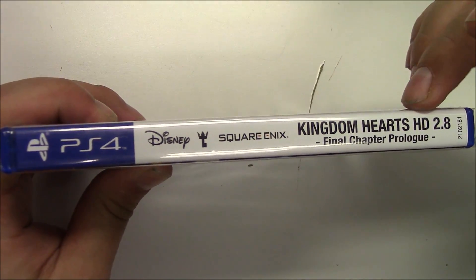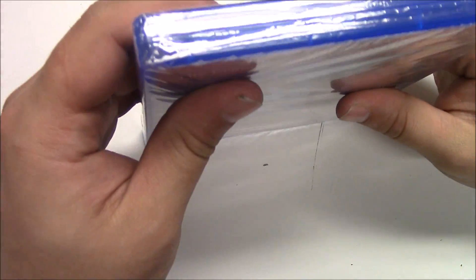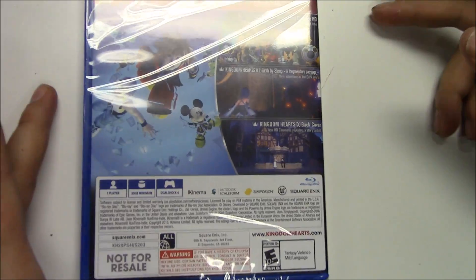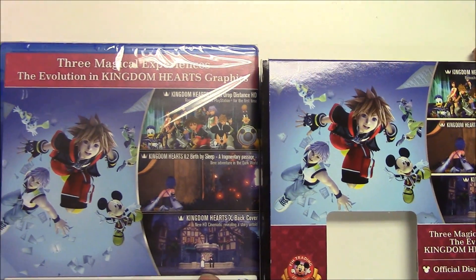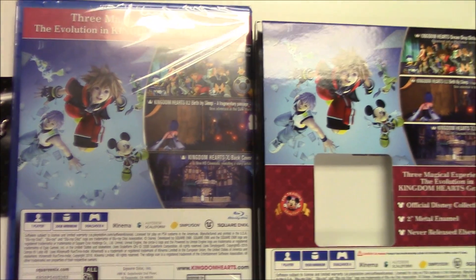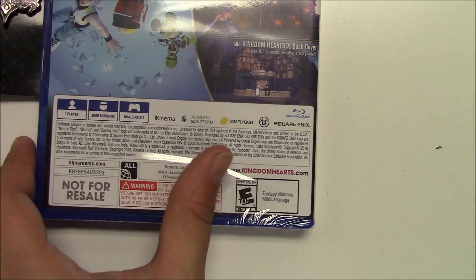Let's take a look at the spine — it's a solid white background with all the names and logos. This game is a physical full copy. On the back it pretty much says the same thing as it did on the box. The reason this game is rated E for Everyone 10 and older is for fantasy violence and mild language. Nice — I'm glad I can just jump right in.